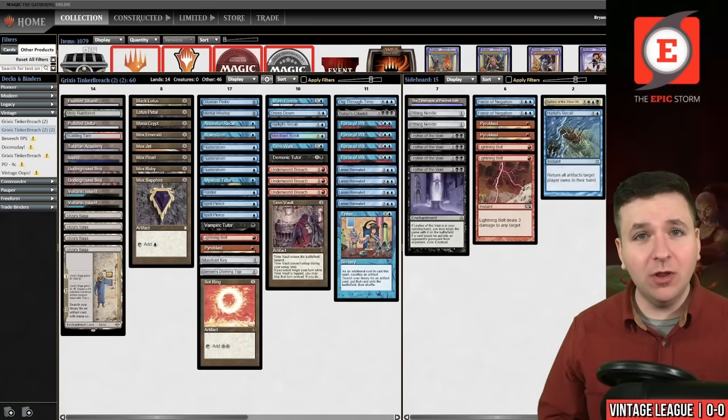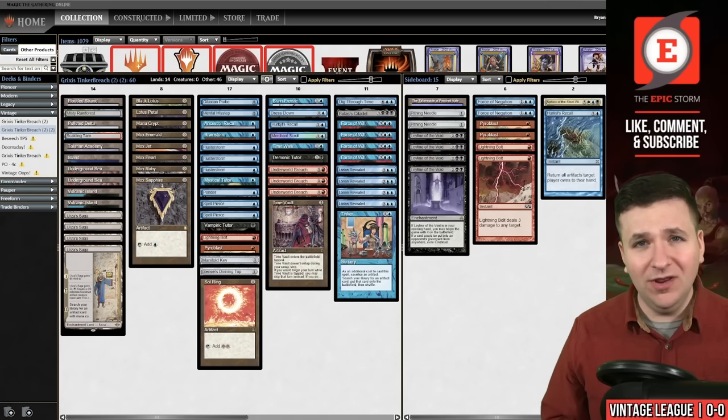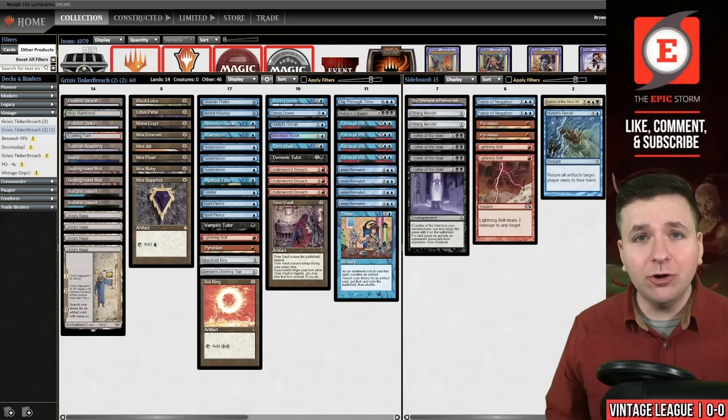Why Grixis Tinker Breach? If you've been watching the channel, you would know that I've been testing out Beseech the Mirror Storm — you can find my latest attempt in the card above. At the end of that video, I said I wanted to play Preordain and try that out. It didn't really go that well in my testing. I played two leagues with it, but I didn't like tapping out turn one for Preordain. I kept dying over and over again, and holding open your mana was really good.